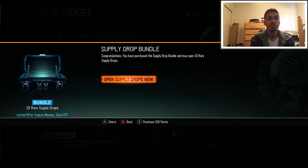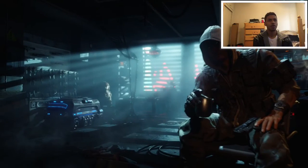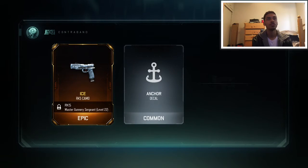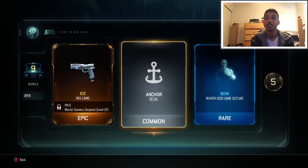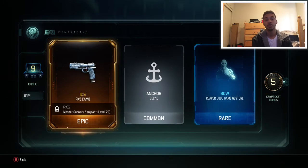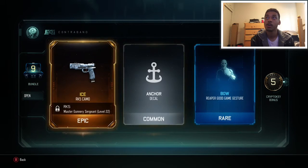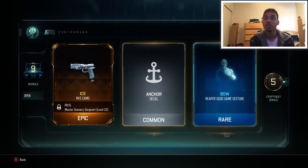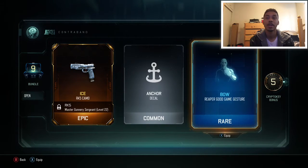Open supply drops now. We got the ice camo for the RK5 — I don't use it but it's pretty dang nice. I do like the ice camo, I have it on the Kuda, you guys saw me unbox that in one of my older videos. And we got 5 crypto keys back, so that's always a good thing. And we got a Reaper gesture, so I do use Reaper, I'm gonna be real happy about that.